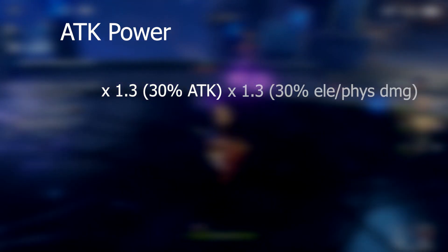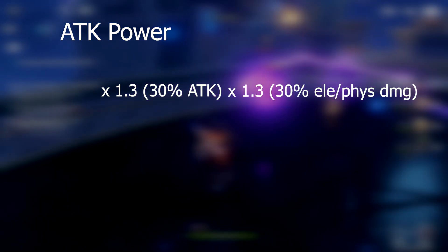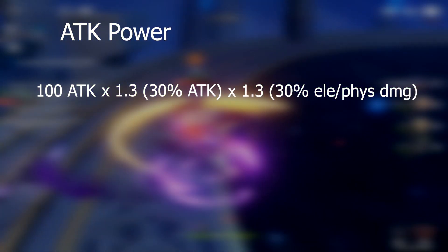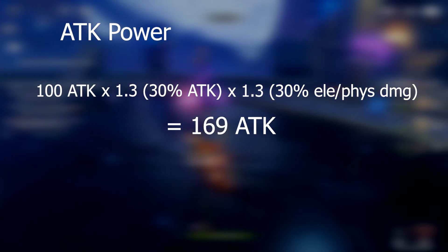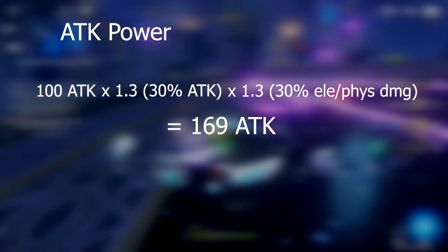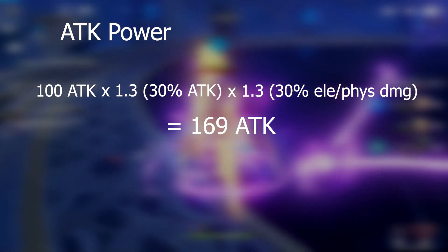But I have a theory. If you use one 30% attack artifact and combine it with a 30% elemental or physical damage artifact, you would achieve 100 base attack times 1.3 times 1.3, which equals 169%. If you're watching carefully, you might have noticed that the formula appears to be missing percentage elemental or physical damage, so I thought I would test it.